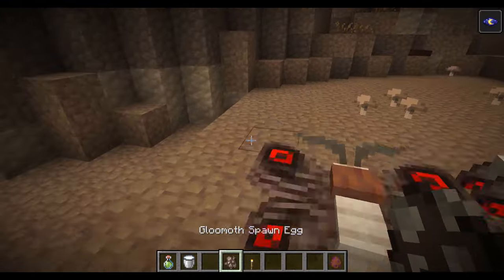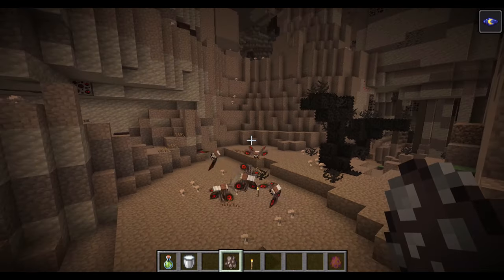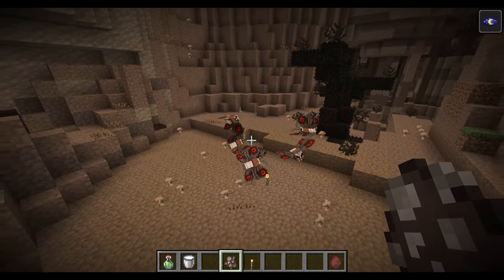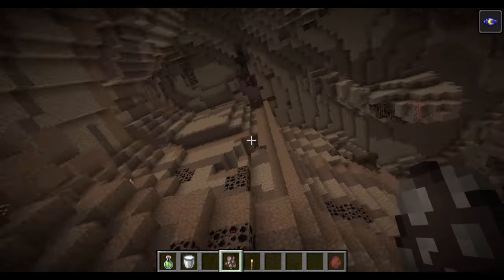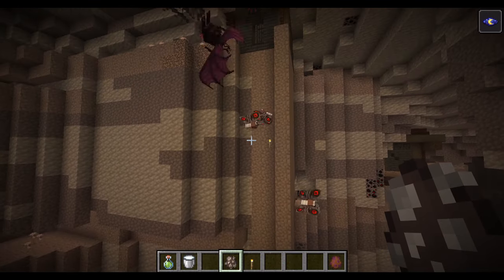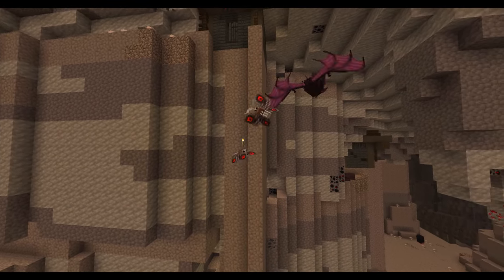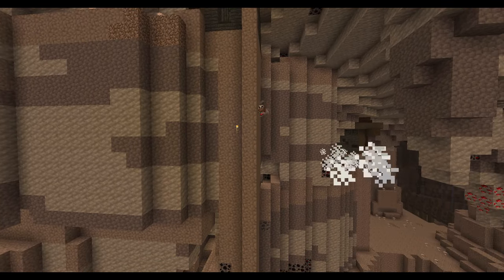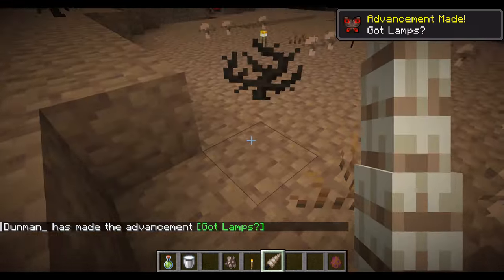Now let's talk about the mobs. The first is the Glowmoth — a passive little insect fluttering about the caves. If you place down a torch or any light source, the moth will gather towards it, just like normal moths would. But the problem is, even though the moths themselves aren't hostile, they attract their predators, because the crazy bats that live in the cave eat them. So if you place a torch, that will bring in the moths, which will bring in the bats, which are a bigger problem. If you take one of these things out, you will get some moth dust.